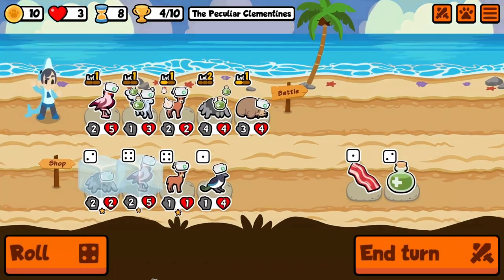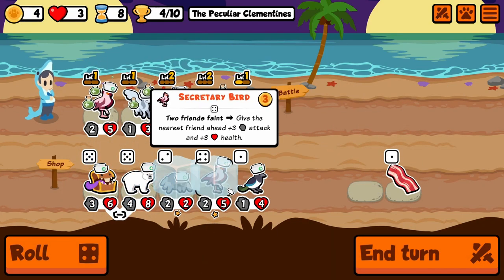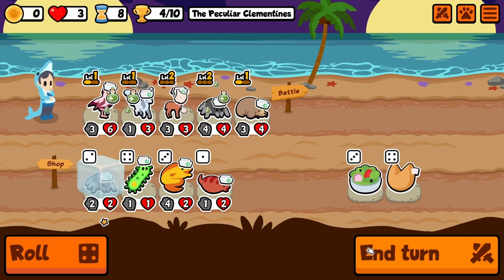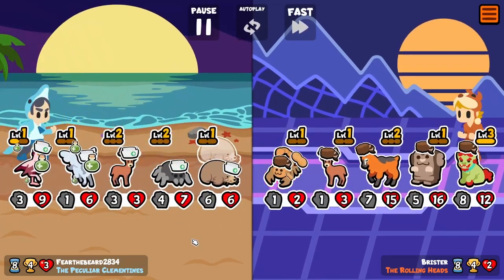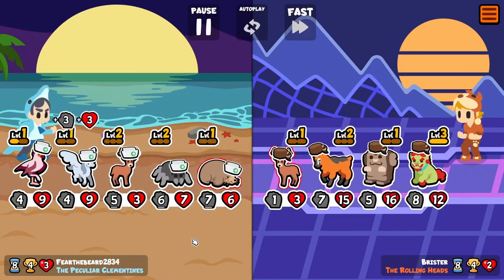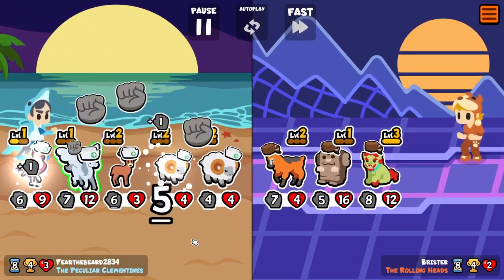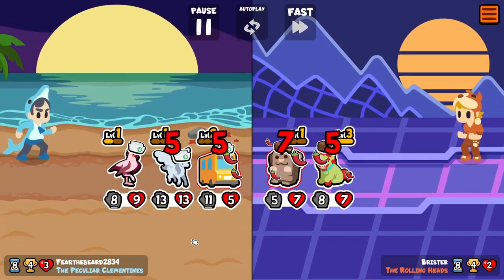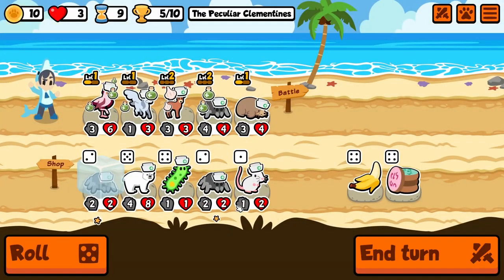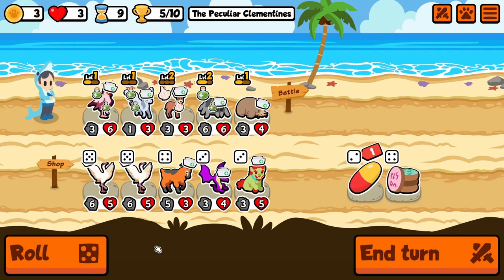If we can get that secretary bird leveled up, we could have a good mid-game team. I'm not sure how much longer we'll keep the spider - we'll get another one here. He's got some pretty strong units in the back, but it doesn't matter because we were even stronger. That's five wins - all right, we could have a level three spider. The problem is there are also orcas.